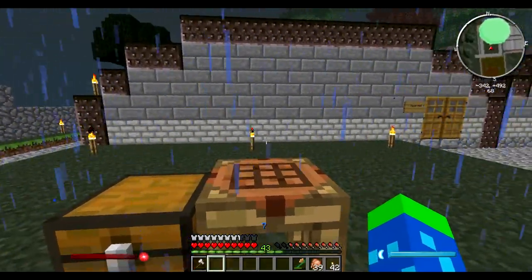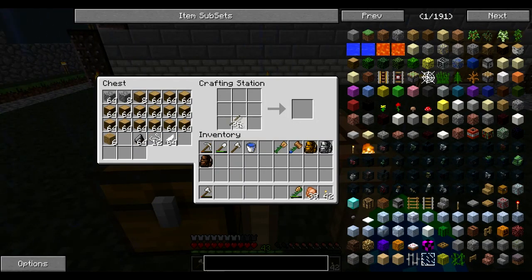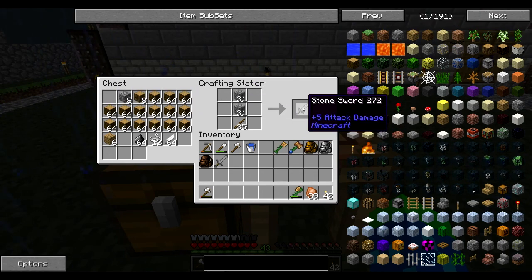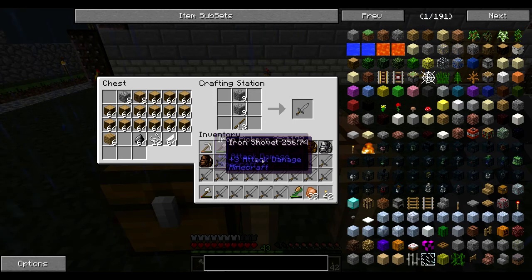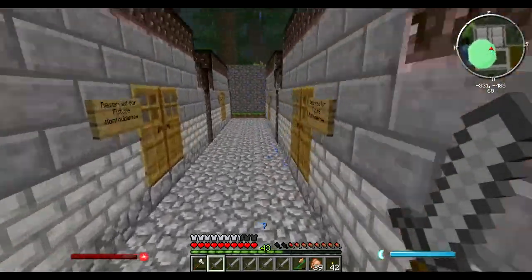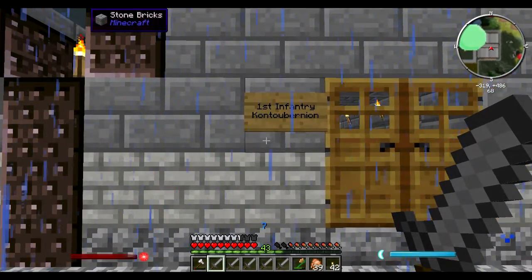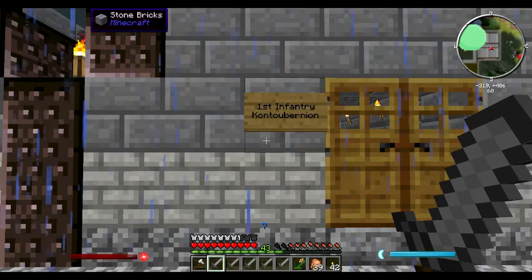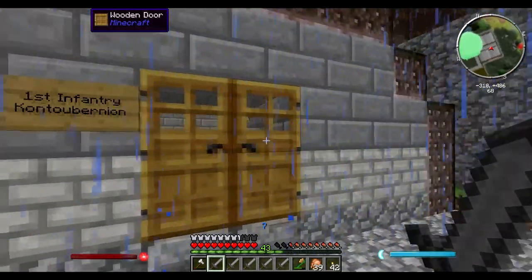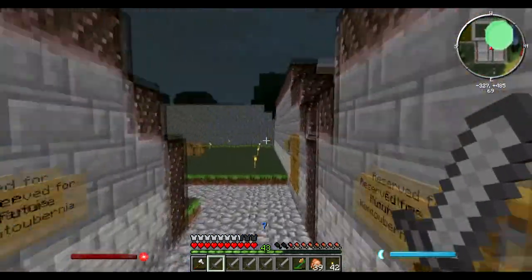I'm back at Fort Sorbanos. I've gone ahead and laid down a chest next to a crafting station, and replaced the signs — they had previously said 'Dakarchos,' but looking back at my theme details I realized that is the term for the commander of the group, not the group itself. The name for the group is 'Contubernian,' so I went ahead and replaced the signs to correct that. I also put a sign on the mess hall.